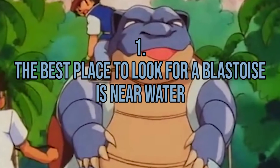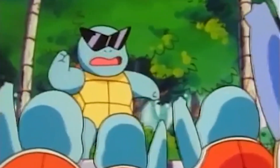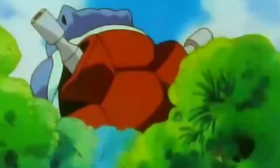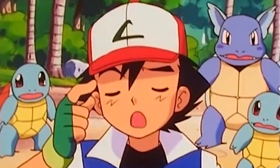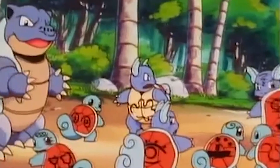Fact number 1: The best place to look for a Blastoise is near water. Water Pokémon are most likely to spawn near water. If you're looking for a Blastoise, you might find one near a freshwater pond or a lake. Blastoise is quite difficult to discover in the wild. We hope that after learning these facts, you have a new appreciation for Blastoise. To watch more videos like these or learn more facts about your favorite Pokémon, keep following us. See you in the next Pokémon video!